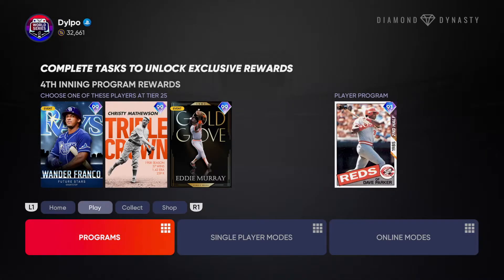Alright, what's going on? Today we're going to be going over which player you should pick from the fourth inning program and the fastest way to do so. Let's get right into it, I'm going to try to make this as fast as I possibly can.